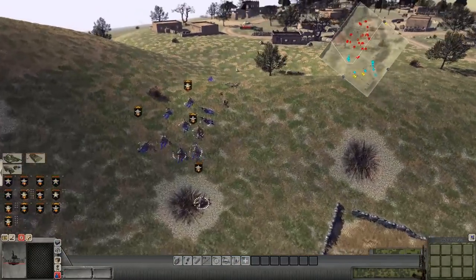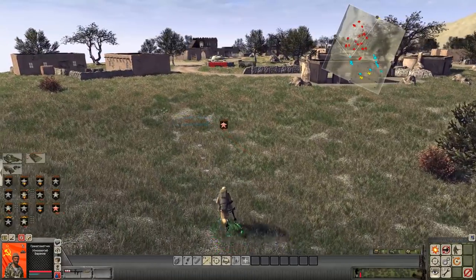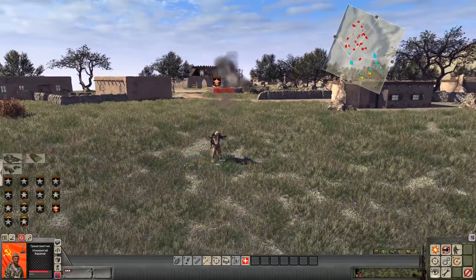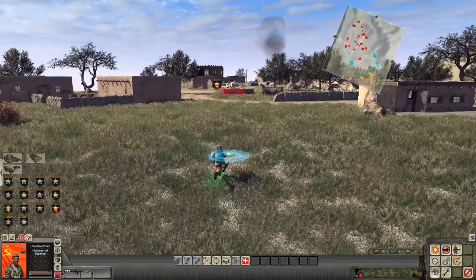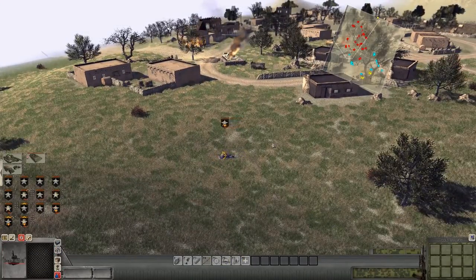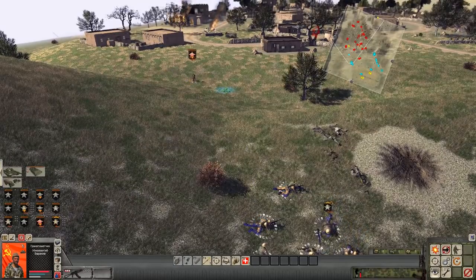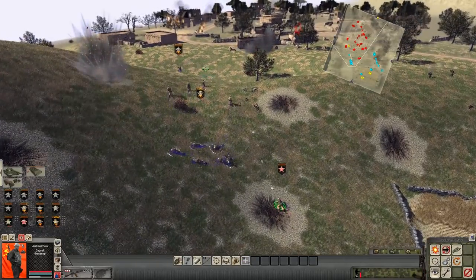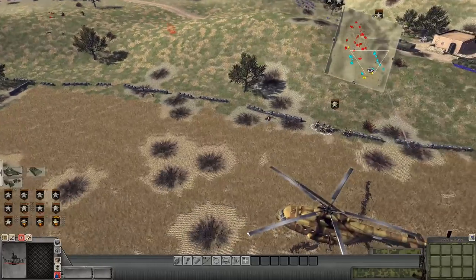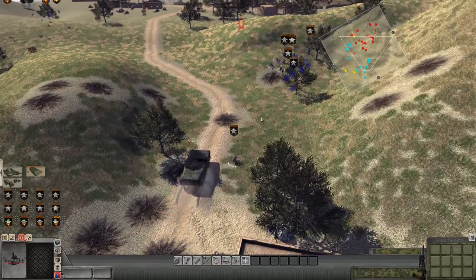Before we even get close with infantry or tanks, we're going to take out their infantry first — they could have AT. That tank's going to look at us. Get wrecked! It was a direct hit. When you hit some of these tanks, the turret will turn right around and fire will come out of the barrel as you hit the ammunition. We got a sniper trying to hit our guy — we're going to take these guys from multiple flanks now.